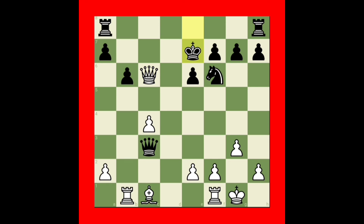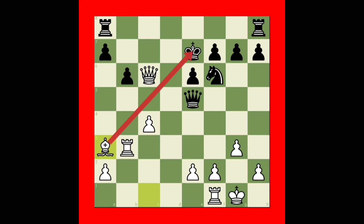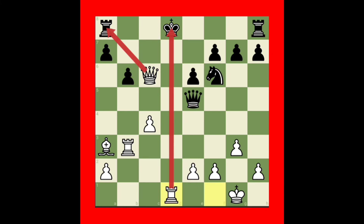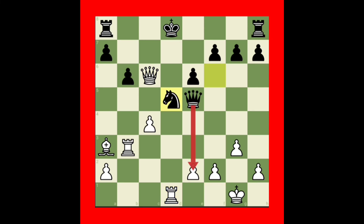Good idea, but here we need to do a counter-attack against the queen — rook to b3. If black plays queen to e5, we can simply play bishop to a3. Black will play king to d8, then we can play rook to d1 check. The only best move is to block with knight — knight d5 — then we can take the knight with the pawn.